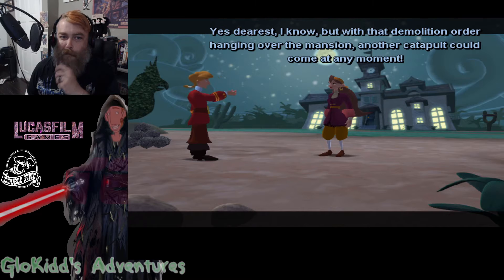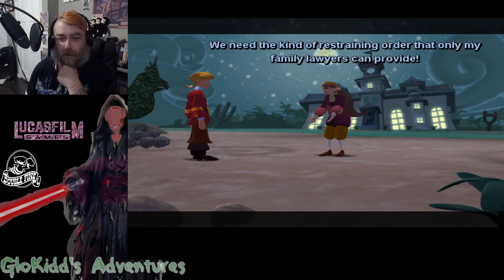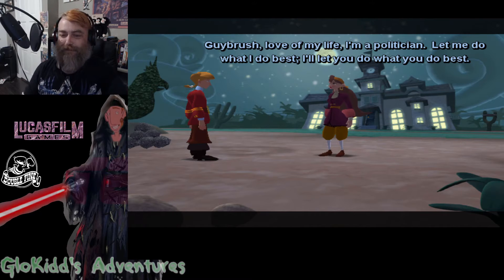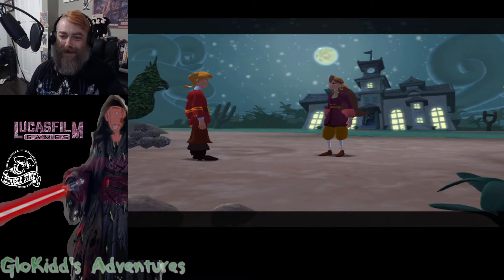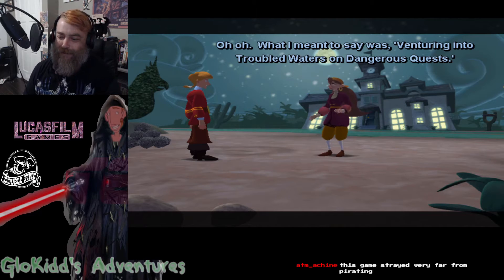Yes, dearest, I know. But with that demolition order hanging over the mansion, another catapult could come at any moment. We need the kind of restraining order that only my family lawyers can provide. But I want to come up with clever campaign slogans and do ops research. Guybrush, love of my life, I'm a politician. Let me do what I do best. I'll let you do what you do best. What's that? Sailing around the Tri-Island area on seemingly pointless errands.